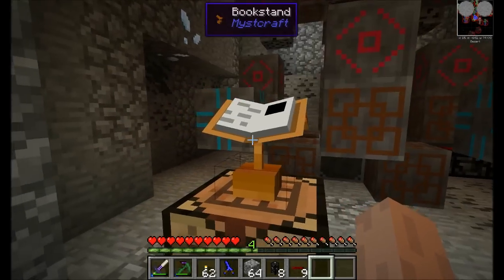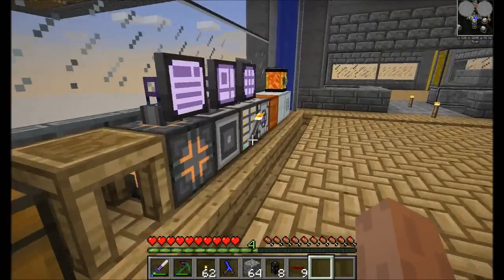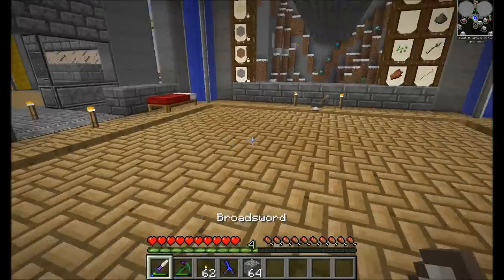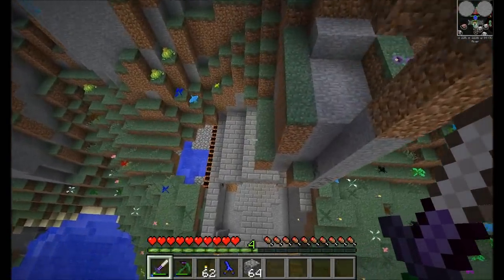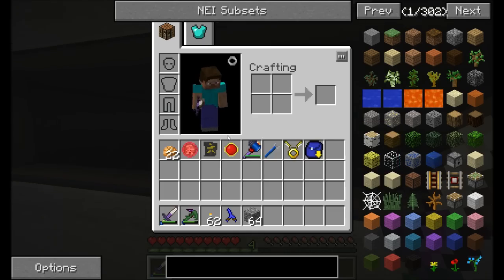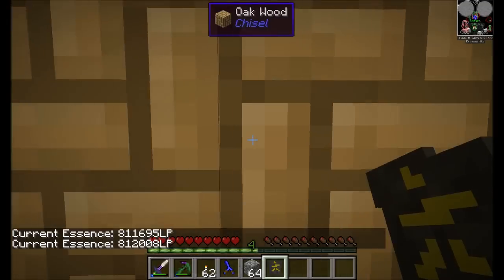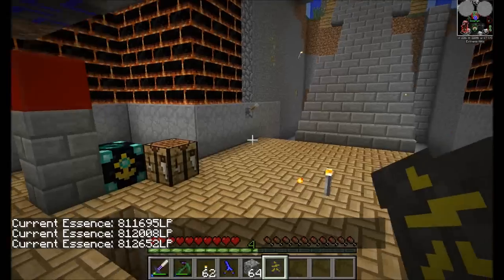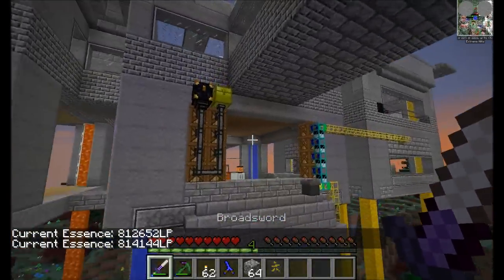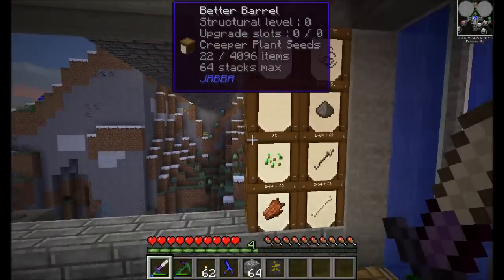I'm going to go ahead and say that it does not self-chunk load. So that's good to know. We have a spider jockey — he's dead now. And I have like 812,000 LP, so I'm feeling pretty good about our soul network. All right, dude — so we've got a quarry going, Sorn, and a mob spawner that's getting us all kinds of good loots.